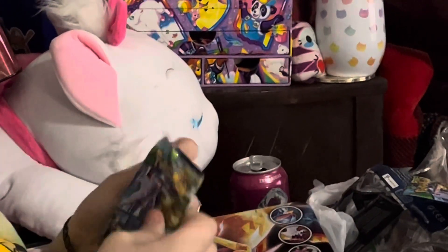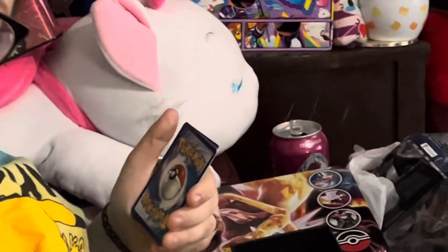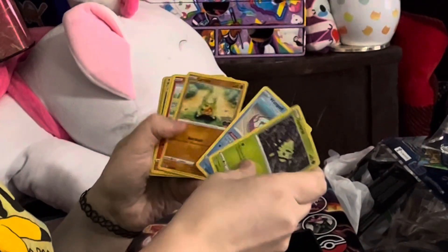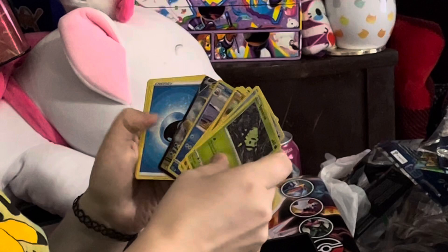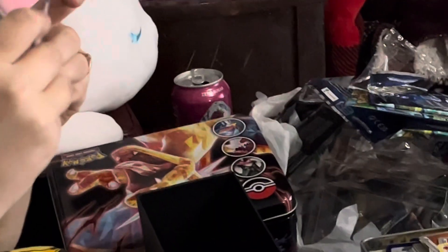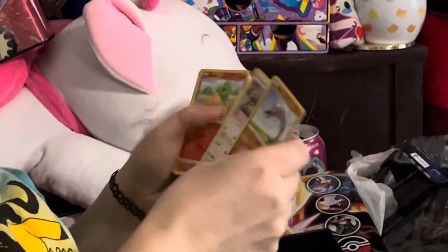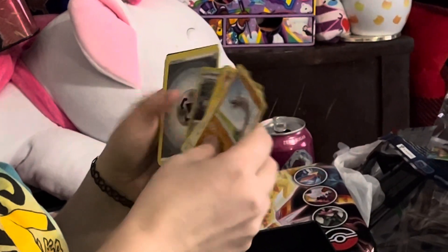Pack number three — whoa, Slowbro 94 reverse and a Dragonite V! Yeah, it's pretty cool. What a look at the Dragonite V — I'll put it in an intermediary sleeve, it's just a regular V card. I'll put them in a regular sleeve and go. We got a new mole and a metal hollow.